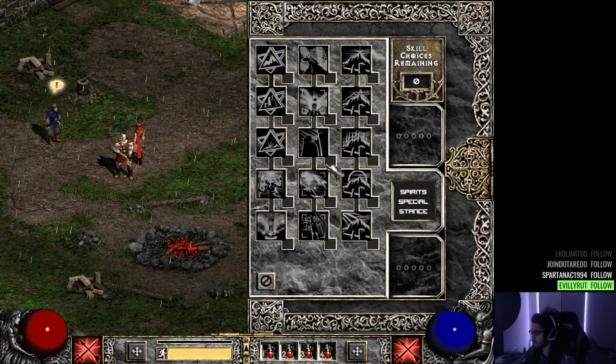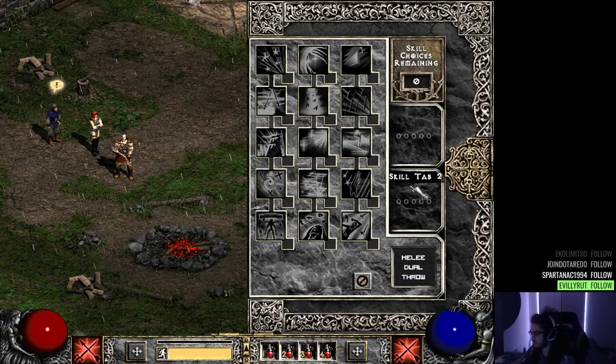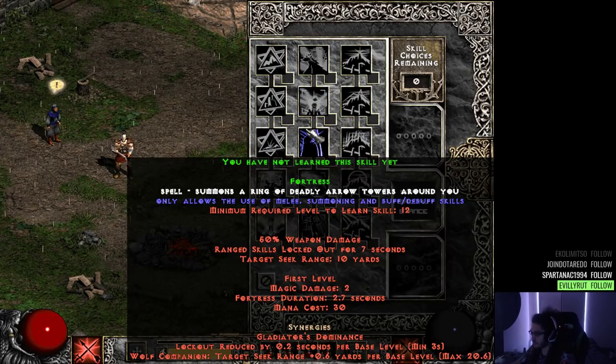These other boxes on the side look new — they might show the skill level. Wolf Companion also has a passive that increases your life and maximum skill levels. Maximum base skill levels — it literally just increases everything. I'm not sure how it works but it looks broken. Fortress: summon a ring of deadly arrow towers around you. That sounds fun — though it only allows the use of melee, summoning, and buff/debuff skills.